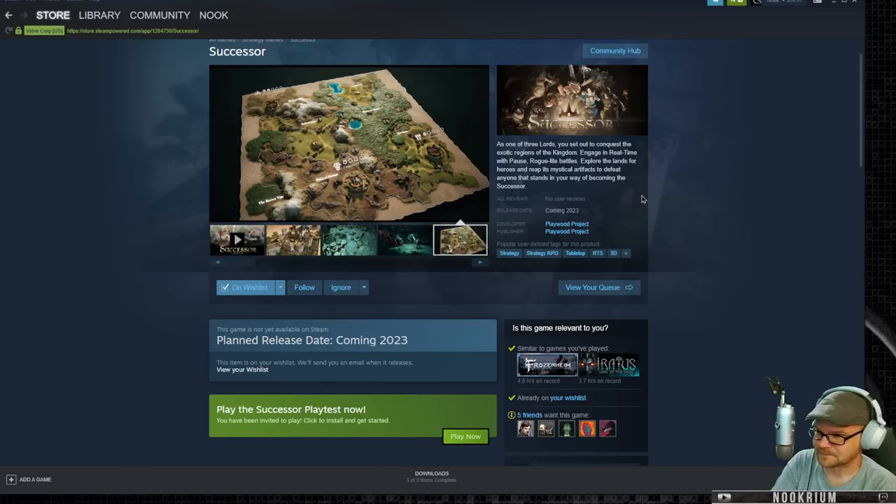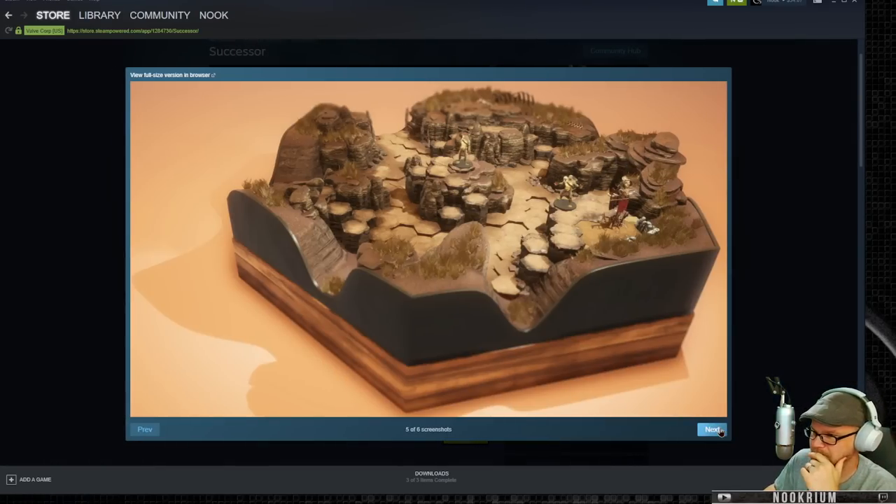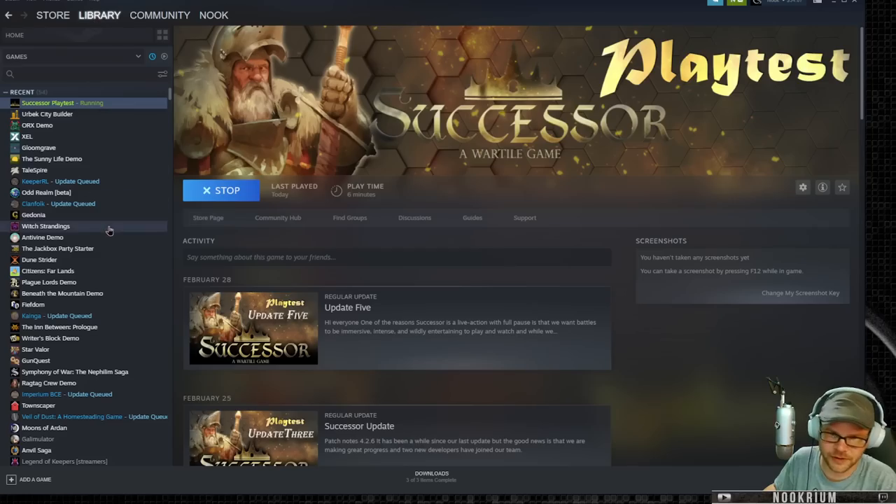Hey Gavin, how's it going? Check that out - that's neat. All right, let's go build a town.